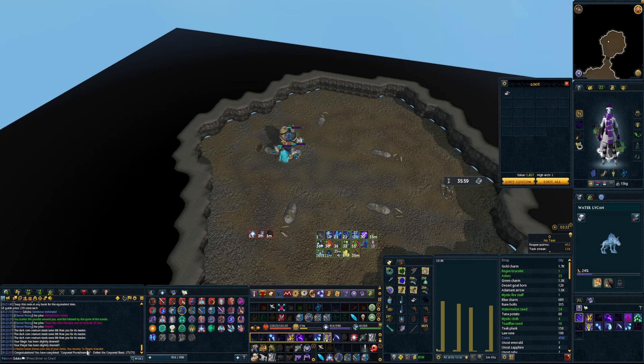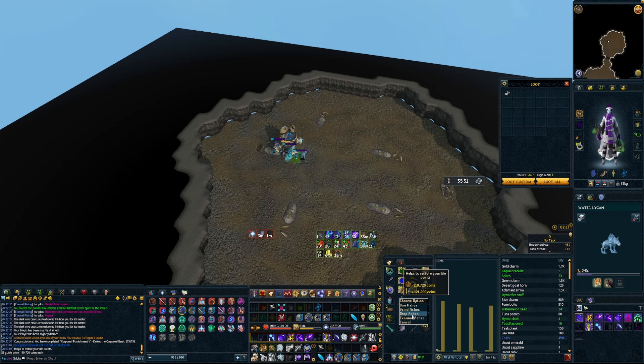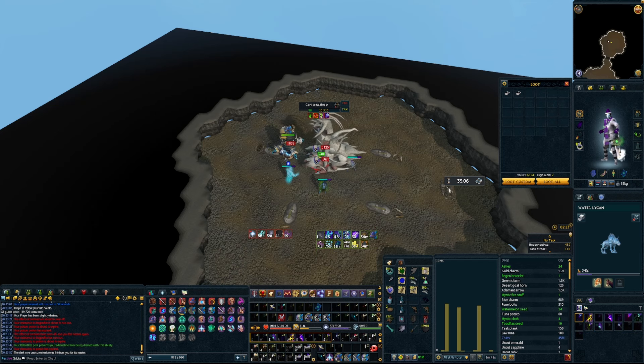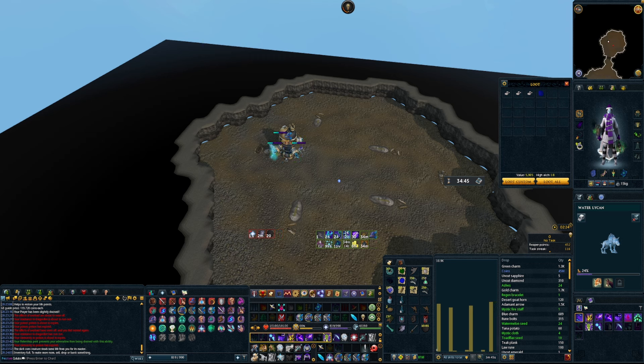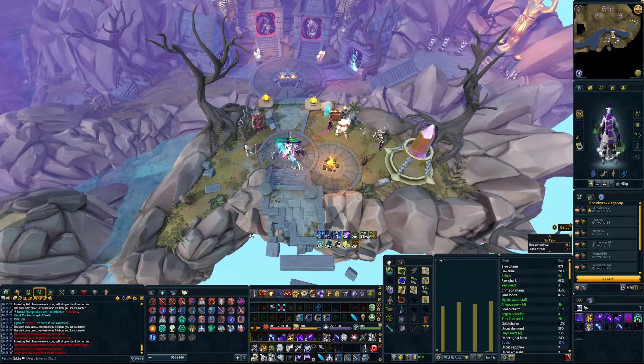Wait — Regen Bracelet? Is that a log item? How did I just get a Regen Bracelet? Oh, never mind — that is just an uncommon drop from here, it's the first time I've gotten it so it shocked me when I saw I got something new. Just an uncommon drop from Corp, nothing too crazy. Getting all these blue charms is going to be very nice — I need like 20,000 more, I think. I'll end up doing a lot of Arch Glacor for most of it. Here we are at the end of the first hour: one cannonball drop, a decent amount of Onyx drops, 325 blue charms and 91 crimsons. We got four Regen Bracelets.